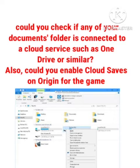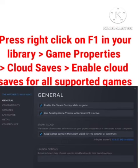To enable it in Origin, you need to right-click on the game in your library. After clicking on it, an option will appear — go to Game Properties. Click on it, and here you will find the option for Cloud Saves. Click on it, and the cloud saves screen will appear showing options for all supported games.